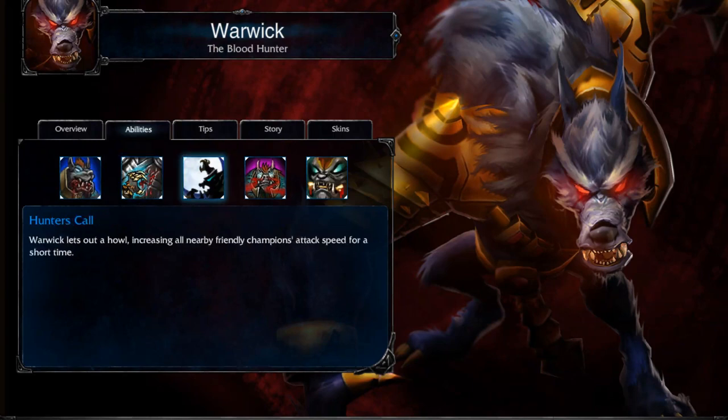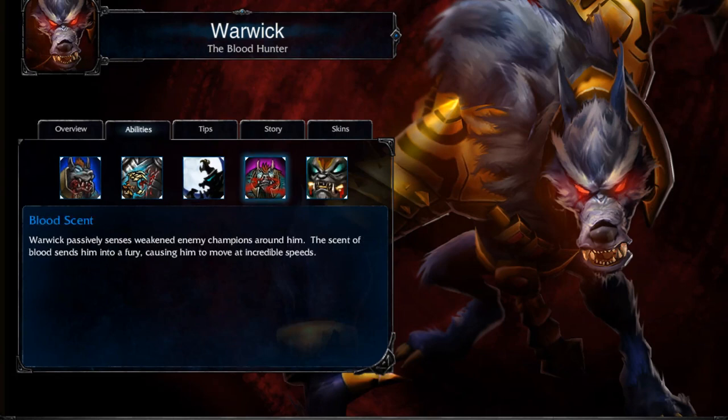The next ability Hunter's Call increases your attack speed and the attack speed of nearby allies, which can help out in team fights as well as speed up your jungle greatly. Then you have Blood Scent where any enemy under a certain percentage of health will be revealed and Warwick's movement speed will be increased.